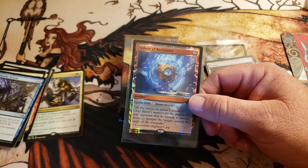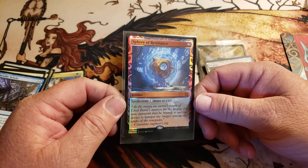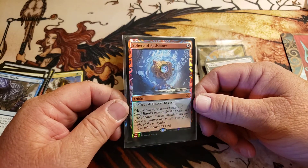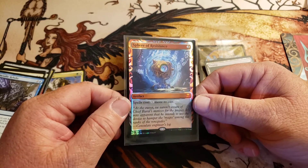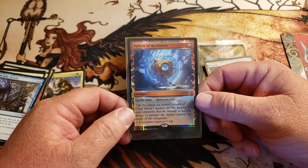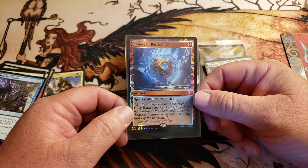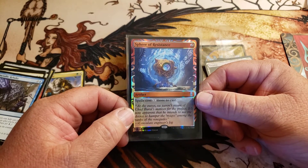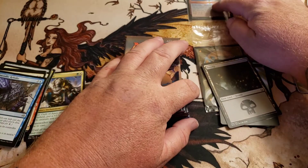I've opened expeditions, and I've opened invocations from Amonkhet, but I've never opened a masterpiece Sphere of Resistance. That might actually be a pretty good one — I know it's not a Sol Ring, but that is cool, man.